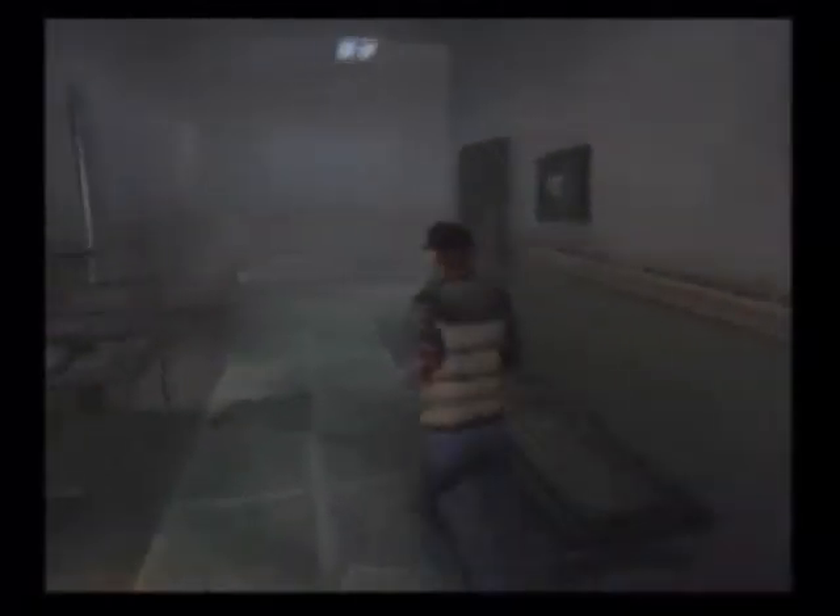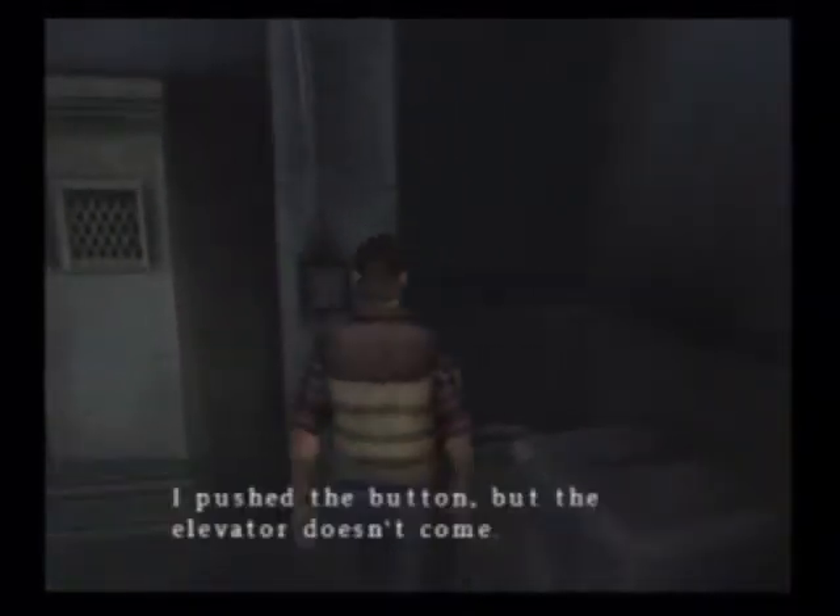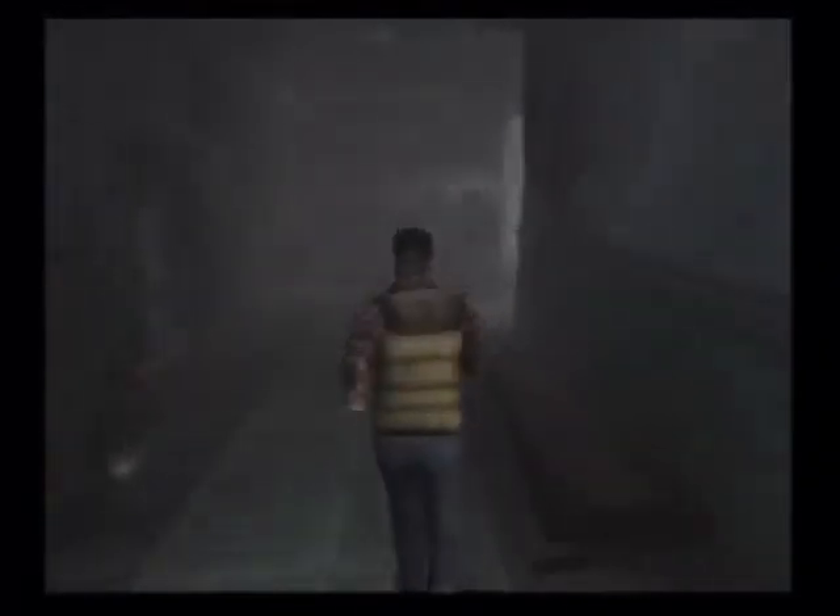We could go down that obvious hallway of obvious, but there's something blocking it. It's locked from the other side. Basically what the game is trying to tell us is: go out the hallway, douche nozzle. So basically we have to go out here. Now it's unlocked — we'll go through it! Do I have to do everything? I swear I have to micromanage this guy.